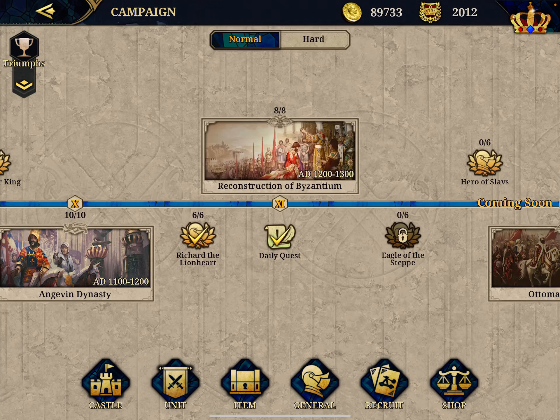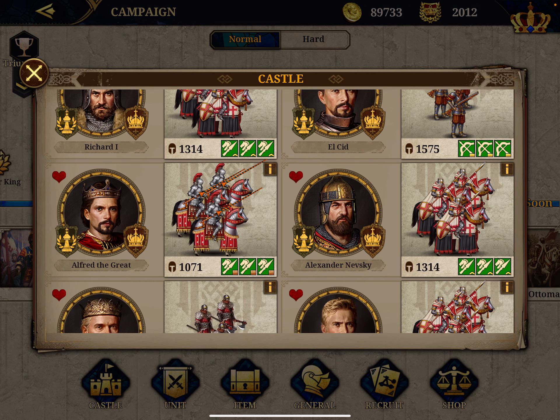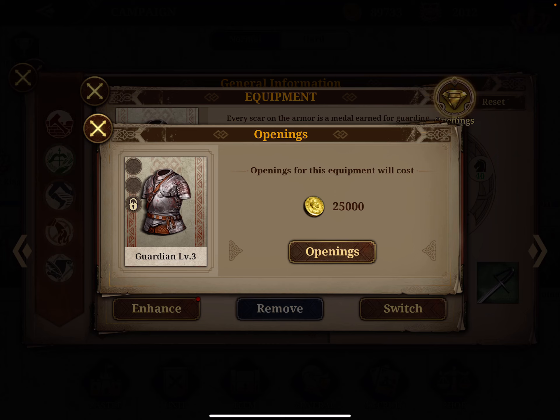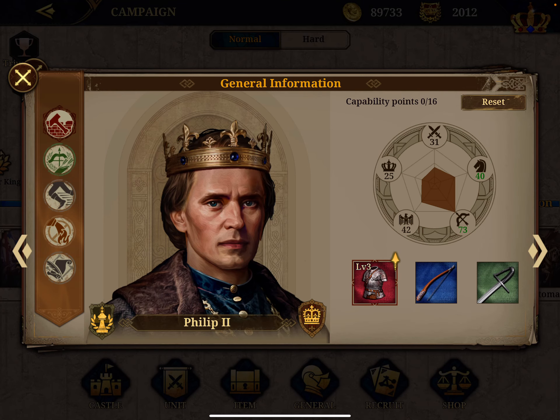Once you have gems, you go into your general's castle. Take a general where you don't have any gems yet — for example, Philip the Second. If the general has unique equipment, you can see an opening in the top right. Clicking it costs 25,000 coins to unlock the unique item slot, and you can then add gems to boost the performance of your generals.